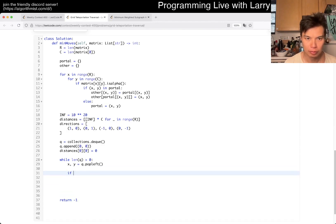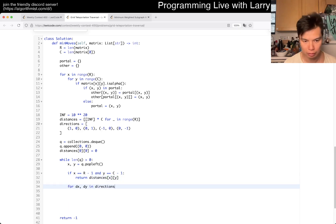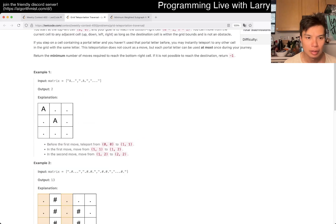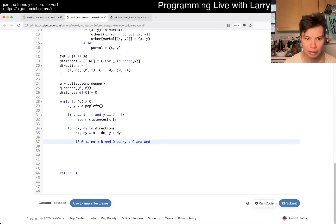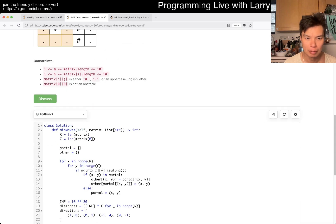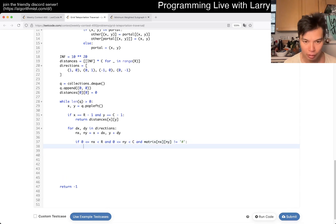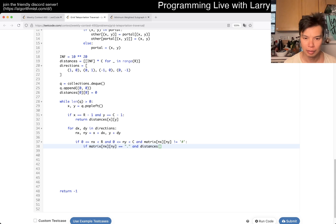And then now: if x equals r minus 1 and y equals c minus 1, return distances of x, y. Otherwise, it's just for each direction — nx, ny. It has to be not a pound sign — whatever the grid or matrix call is. Then if matrix of nx and y equals period, we just do the normal thing: if distances of nx, y is greater than distances of x, y plus 1, we update distances and the queue.